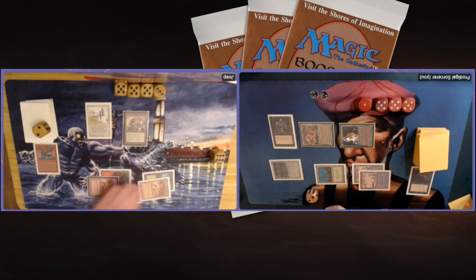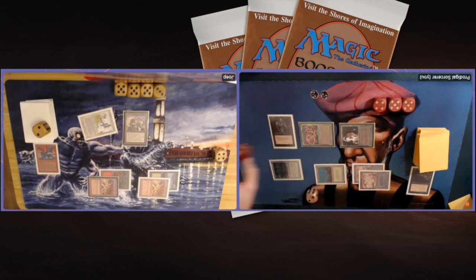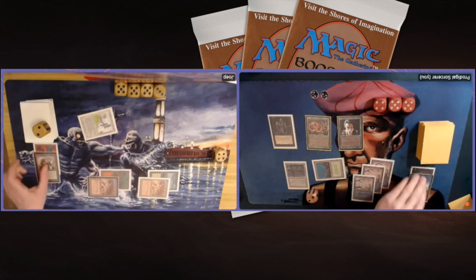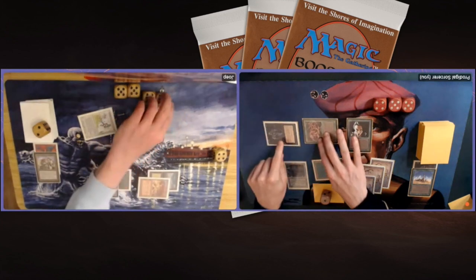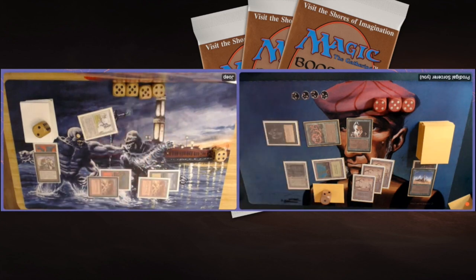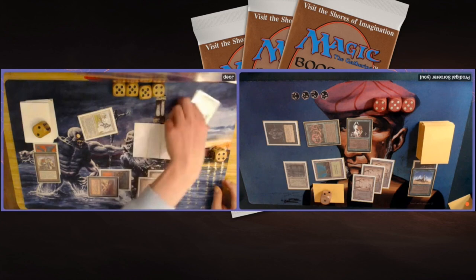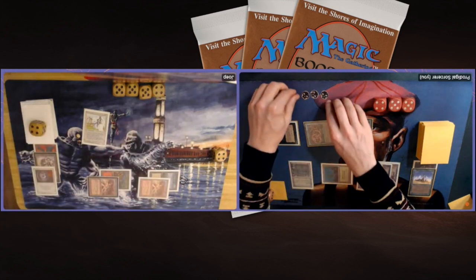My opponent taps four and plays a Juggernaut — but no Lightning Bolt. So at least I can swing in with the Hypnotic Spectre. Untapping, I've got a Crumble — crumbling the Juggernaut! He gains five life, but that doesn't matter — I want to win on poison. The road is open again to attack with the Viper. Two more poison counters, and forcing him to discard a card. That's four poison counters now and he's losing cards — it feels like Christmas! He discards a Disenchant. Only one card in hand for me, passing the turn.